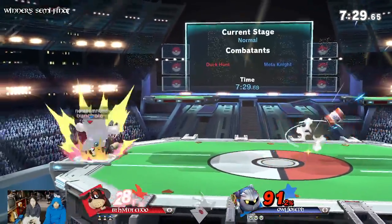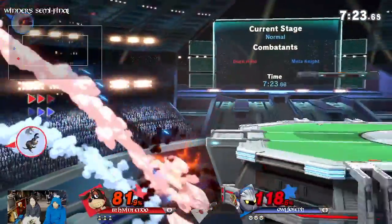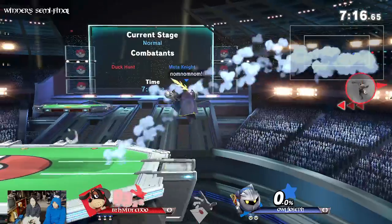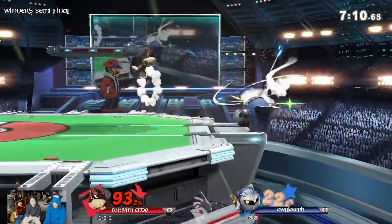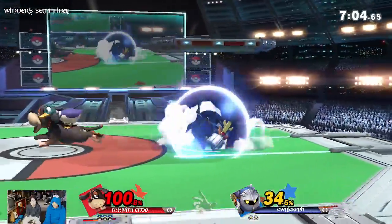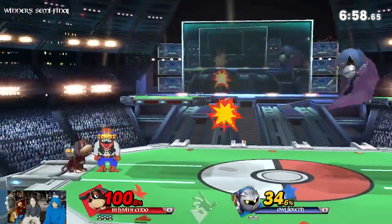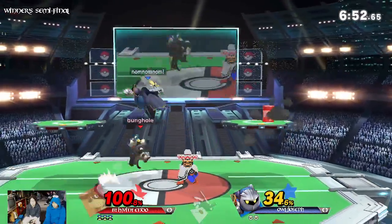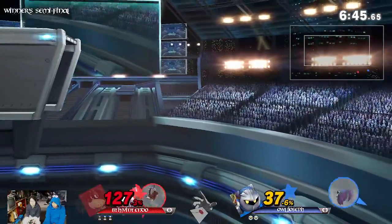It is so dumb. It means that if you don't have a move that can either out-prioritize it or out-zone it, you're pretty much done. And the exploding can kills so early for no reason. I legit think the can is way better than Snake's grenade — they're both frame one options. Duck Hunt's can and discus are both frame one. Wow. Yeah, so if you don't have any move that's fast enough, you're pretty much screwed.